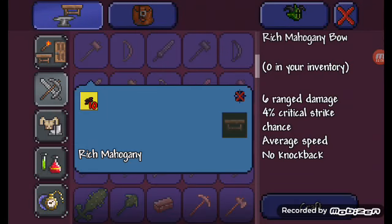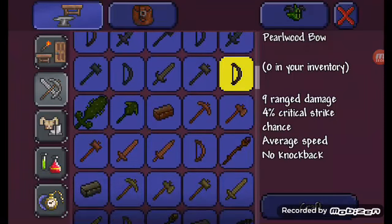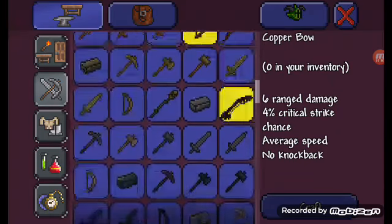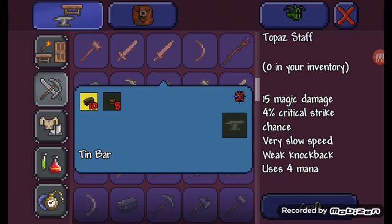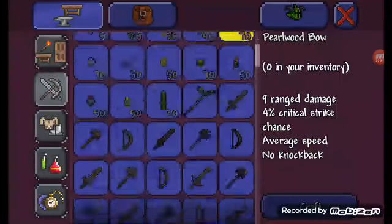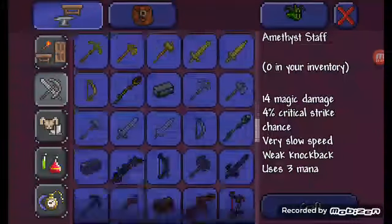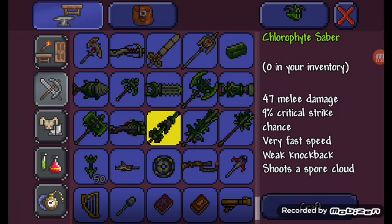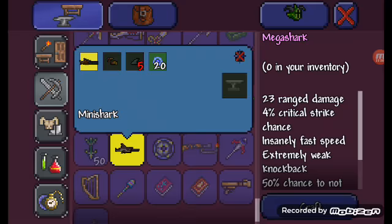On wood, the stronger the bow the better. And if you're lucky enough and get the materials required, you can make yourself a copper bow. But if you're even luckier, you can make an iron bow. But if you're extremely lucky and you get the red materials, you can make a topaz staff or an amethyst staff. Eventually, once you get good enough at the game, you get this — look at that — and make a shark.